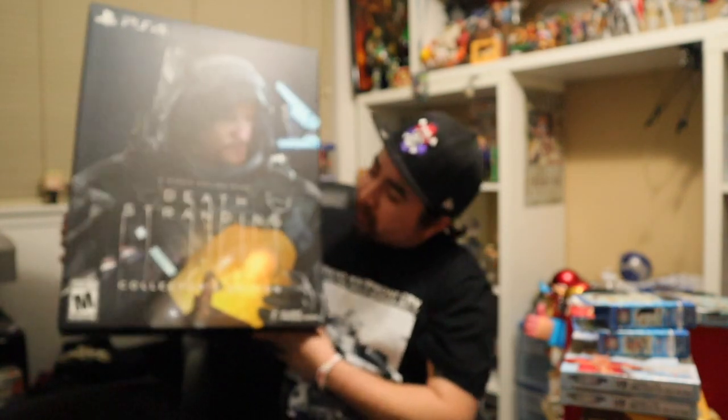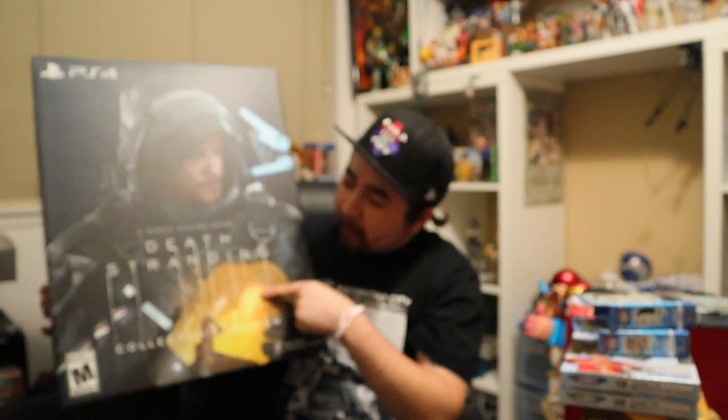What is up you guys? Moustache here. We got a big box. If you know what today is, you might know what it is. We have the humongous Death Stranding Collector's Edition here. As you can see, a Hideo Kojima game. We got that Norman Reedus on the top here and that little baby on the bottom.